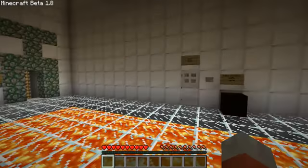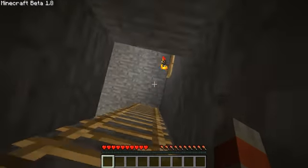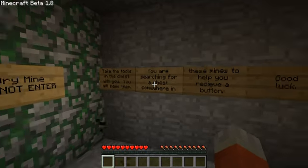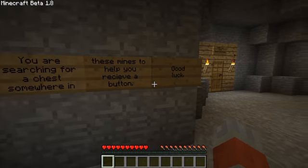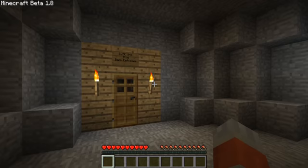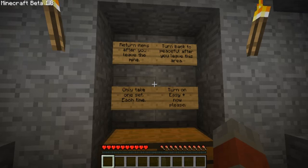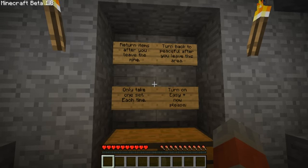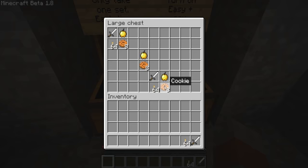I'm in peaceful mode. Let's go this way. Basic blocks testing course. Okay, if this is basic, I can do it. Do you want to enter? Take the tools in the chest — you will need them. You are searching for a chest somewhere in these mines to help you receive a button. Good luck. Mine entrance. Return items after you leave the mine. Turn back to peaceful after you leave this area. So I've got to go to Easy mode. Only take one set each time. Turn on Easy or Plus now — let's do Easy. Put that there and I'm off.